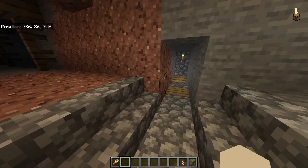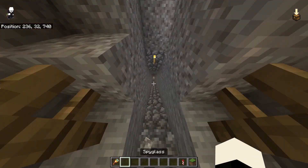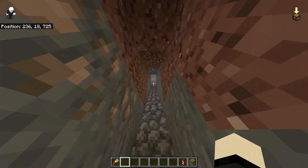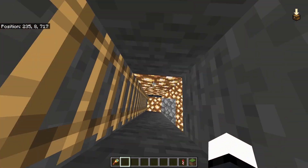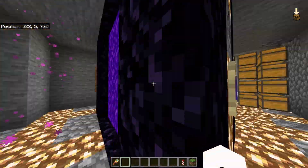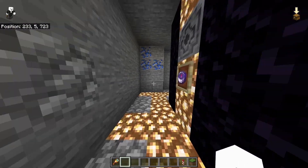There's a ladder. This keeps going further. What's down here? Does this go down to like a branch mine or something? Yeah, it does. And then there's another — oh, there's a nether portal. There's two nether portals. There's storage with nothing in it.